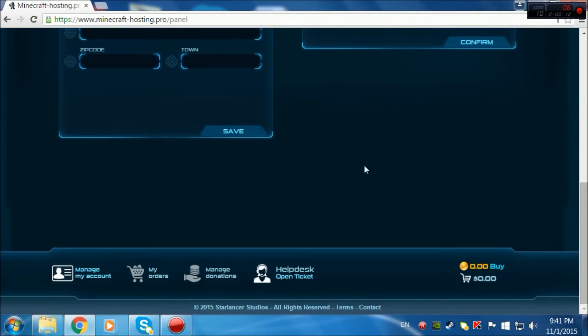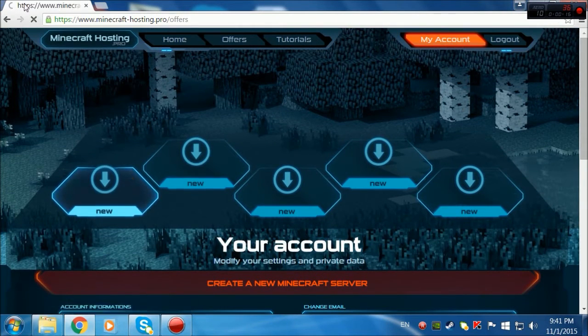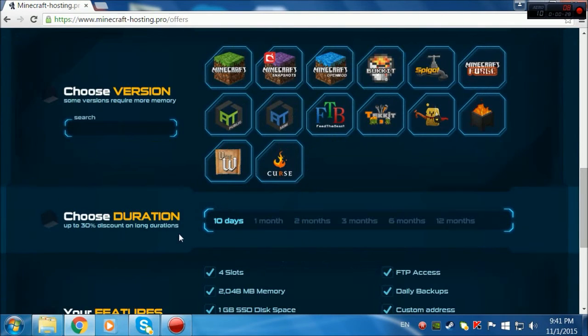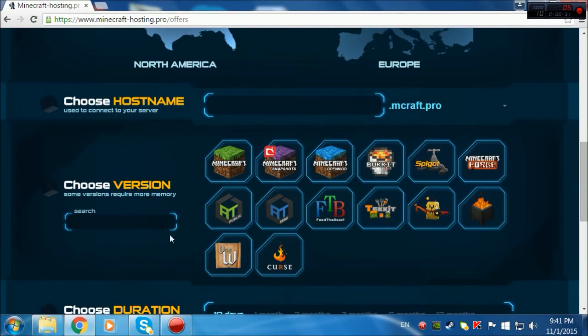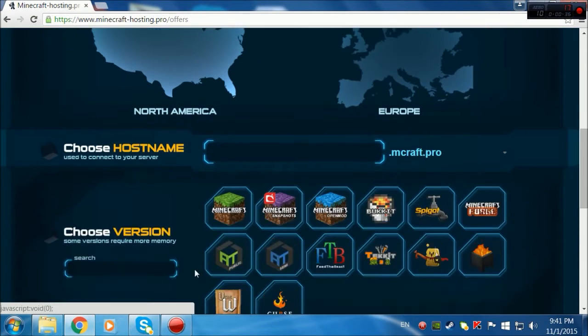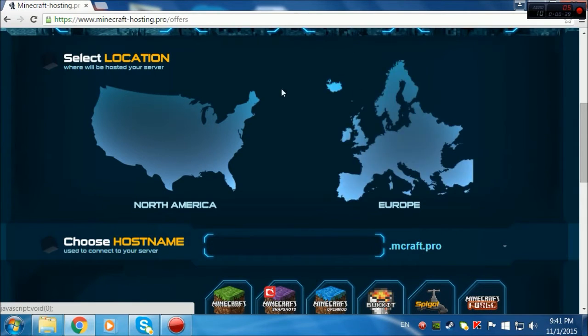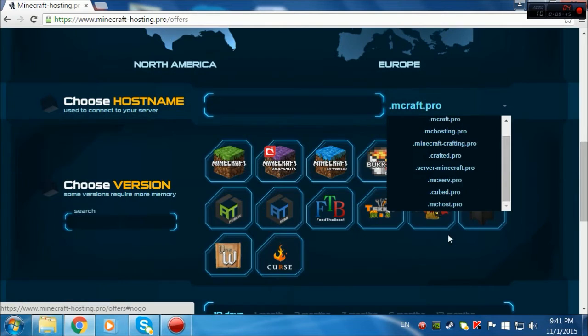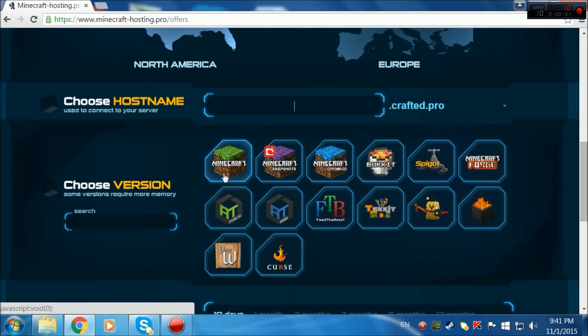For a free server host, this is actually pretty good. So first of all, you click 'New' here if you want to make a server, and you click 'Free.' One con of this is that it expires — you know, all those free server hosts are pretty crappy, don't trust them fully. But this one is a little bit better than the others. Still, you can't make it like a premium server that'll be your server forever. So choose a hostname — you can do 'minecraftpro' or any other name.